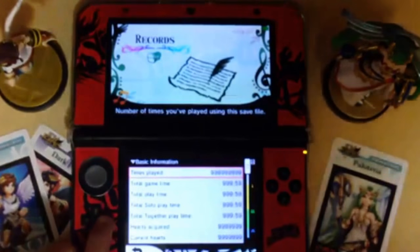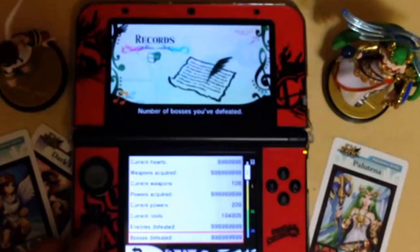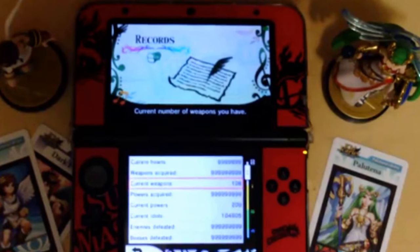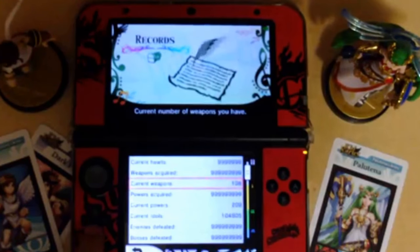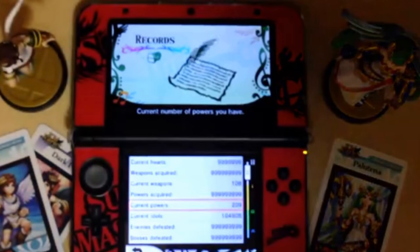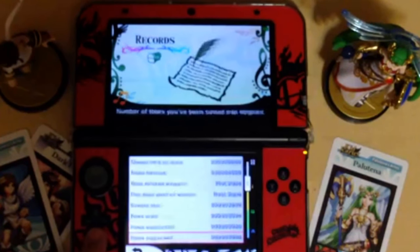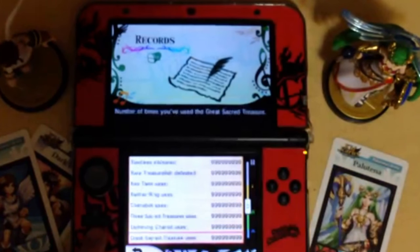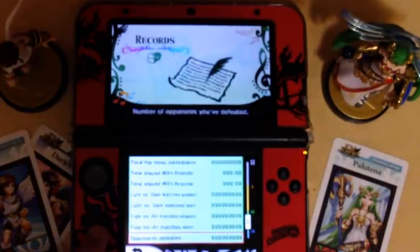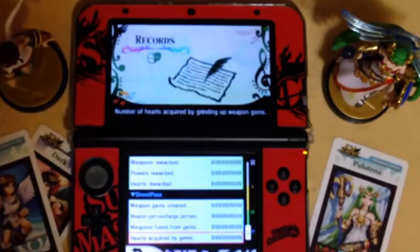Next up are the records. Everything is maxed out - 999 across the board. Play time is a thousand hours, which is maxed out. Current number of weapons is 108, which is every weapon you can get in the game. For powers I have 209 - not 208 - because of that special power I'll go through later. Everything further down is also maxed: 999 uses, 999 deaths, and play time with friends and anyone is a thousand hours. Street pass is also complete.